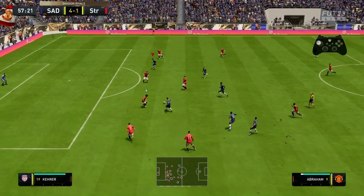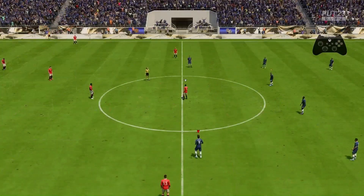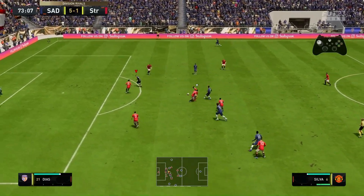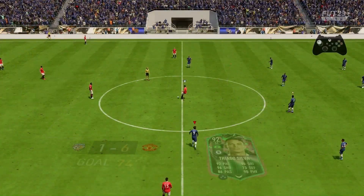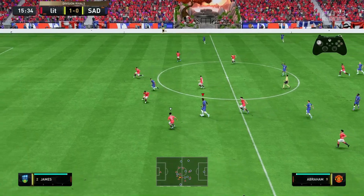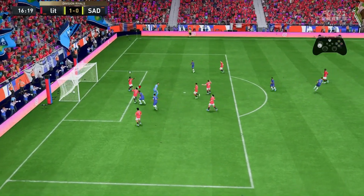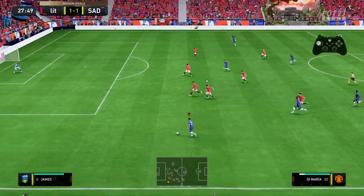Silva on the ball once again into Abraham — he's basically scored the same goal twice. But we're still not finished: Silva into Abraham, Wijnaldum into Silva — basically scored the same goal three times in a row, but I'm not complaining. Three goals, three assists. The penultimate clip is Silva into Abraham with the goalkeeper going walkies, and that's the final clip of the gameplay.